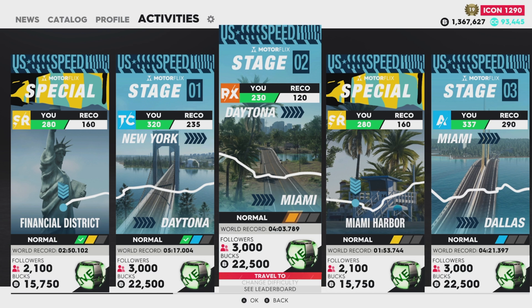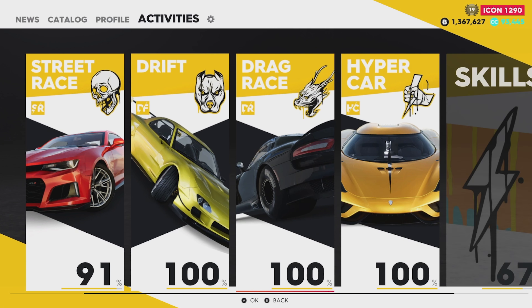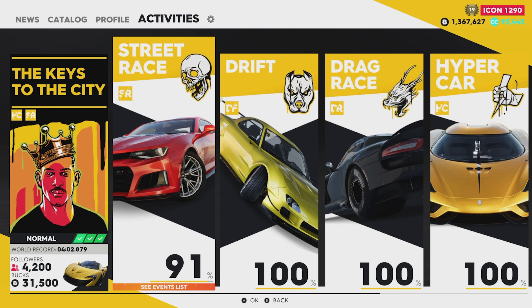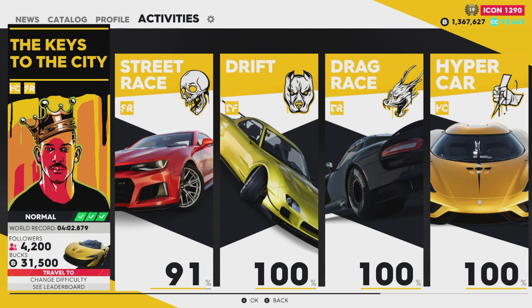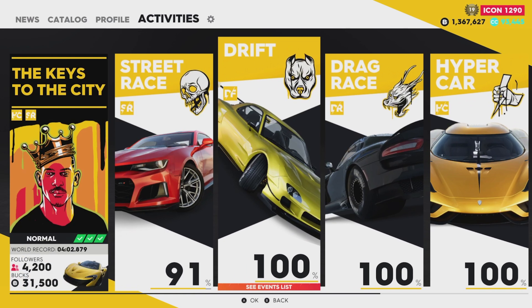You can also see the leaderboard and fast travel straight to any event by clicking Travel To — it sends you right to the beginning of the event so you can launch it from there. If you go into the street race category, this family has four different disciplines: street race, drift, drag race, and hypercar. The first one is the boss of this family, and you'll race him once you unlock the boss fight. You can race in that category so long as you have a car capable of doing so.